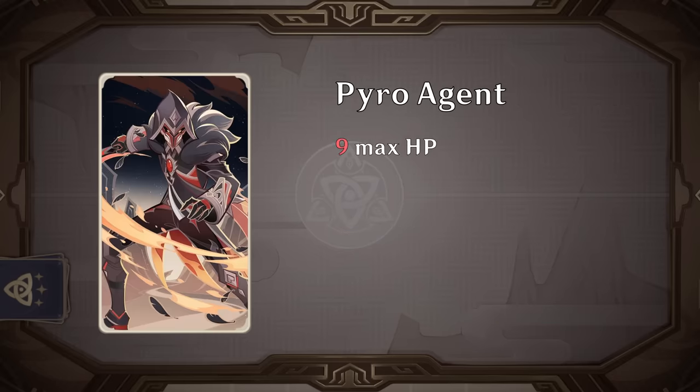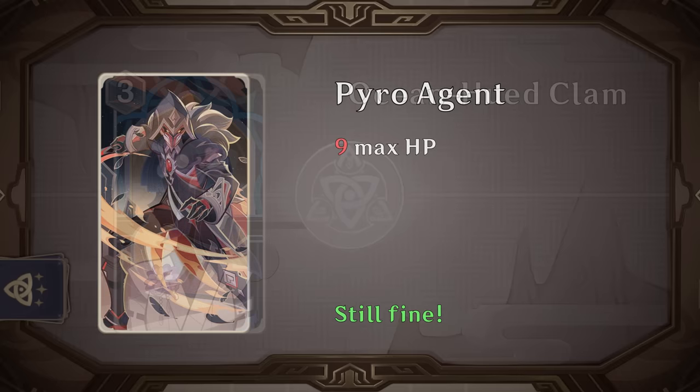Pirate Agent now has 9 HP instead of 10. Since he started with stealth stacks he was always effectively a 12 HP unit, so this seems pretty fair. Undeniably he was one of the strongest third characters or anchors for any deck, so with this nerf it should at least add some variety to decks and make you perhaps consider some other options.